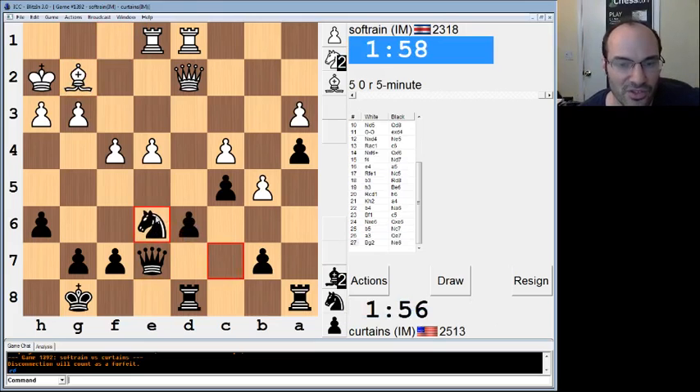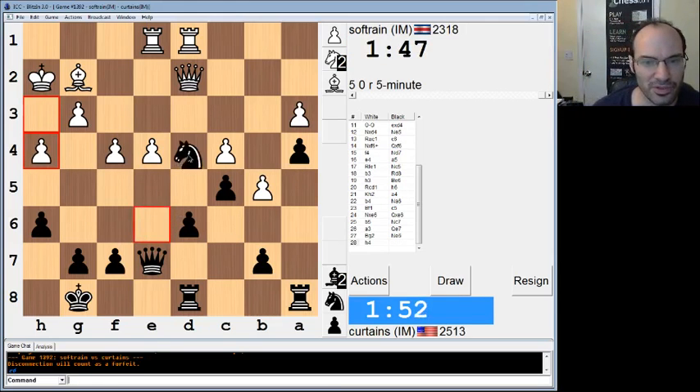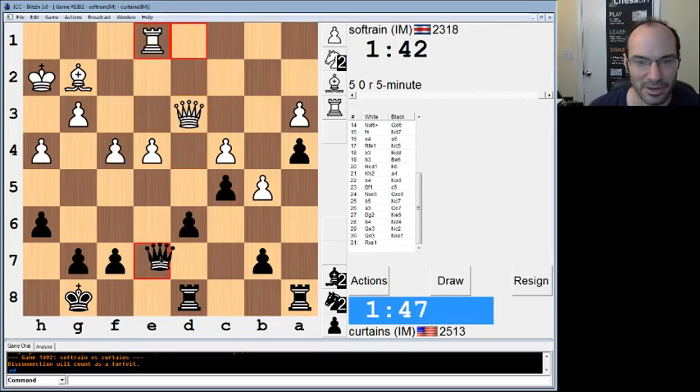Because if I get the knight to d4 — okay, I'm just gonna do this. Try to get that knight to d4. He's gonna create counterplay somehow — he may even sack an exchange. What I mean is he might try to go rook takes d4 at some point. What is this move? I'm gonna do this. Bishop h3 loses. I can win the exchange — I'm just gonna take it. The exchange is enough for me here.